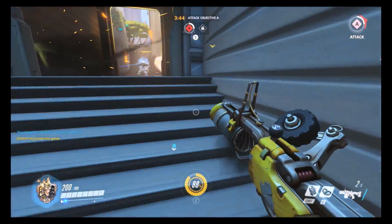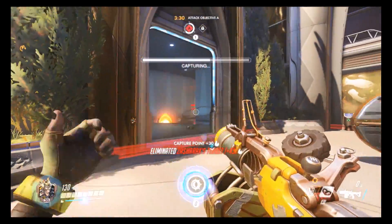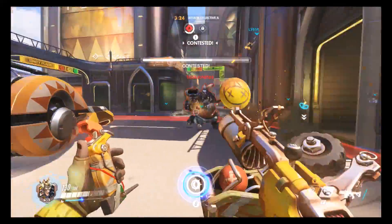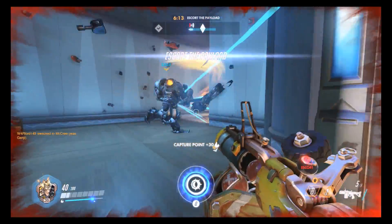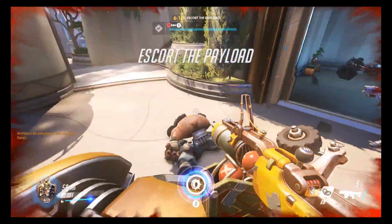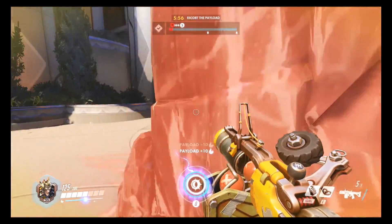I notice that my team is capturing the point, but Mei put down her ultimate and I did not want to get into that. There's no reason to willingly walk into a Mei ult. I'm pretty sure only Torbjorn is around to defend this point, so I'm just going to make his life a little bit miserable. Roadhog shows up of course, but he stands still long enough to get sniped in the back. I assume there's a Widowmaker on the other team.